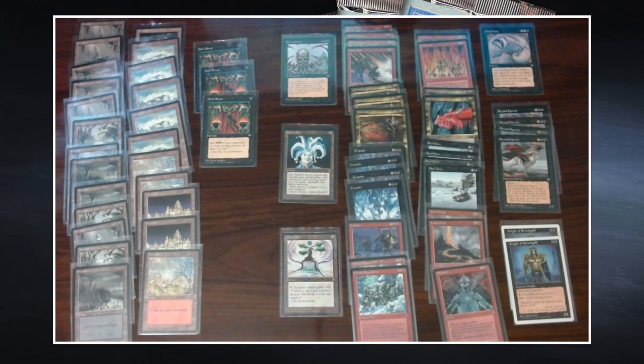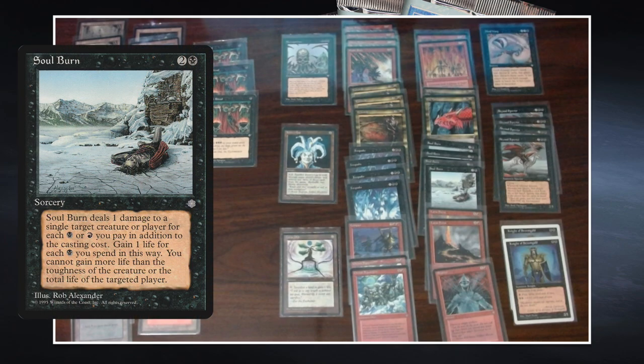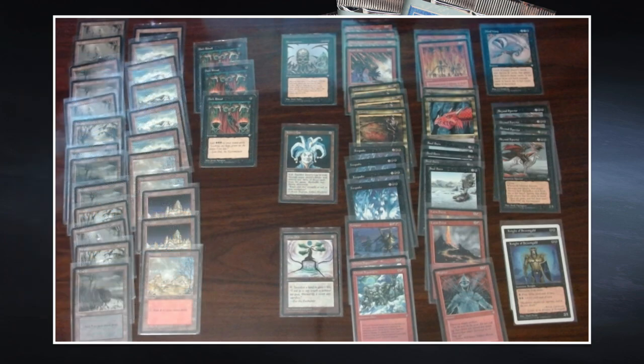He also plays with a lot of creature removal: Soul Burns, Incinerates, Lava Burst. Lava Burst and Soul Burn are also win conditions. This is just a very strong deck because he can destroy creatures and he can destroy lands, and both he can do really well in this color combination.